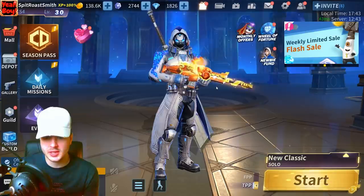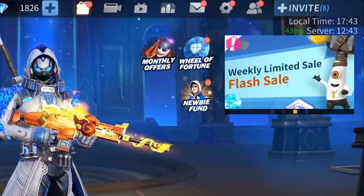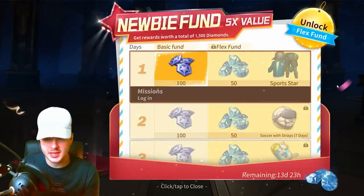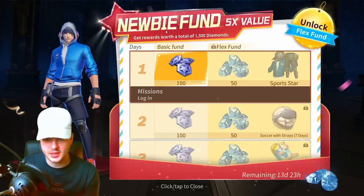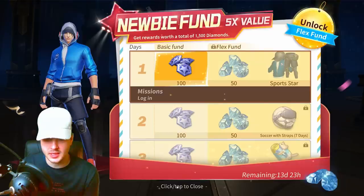They've added some new things — there's a Newbie Fund up here, so let's click on that and see exactly what it is. It offers five times value: get rewards worth a total of 1,500 diamonds, unlock the Flex Fund so you can unlock the next day's recruit mission in advance, claim Flex Fund rewards after purchase, get rewards with a total of 1,500 diamonds, and a permanent suit as well.